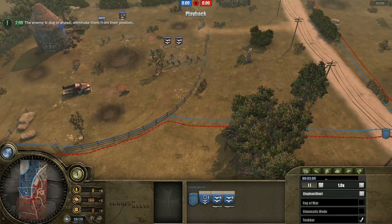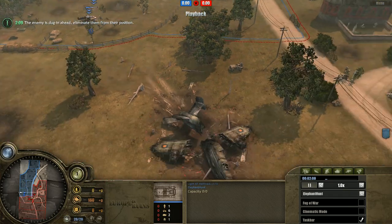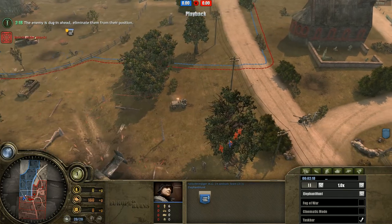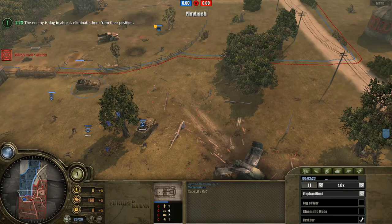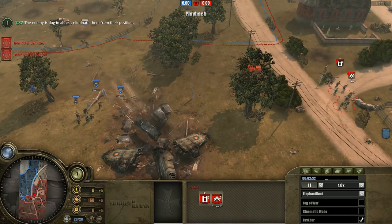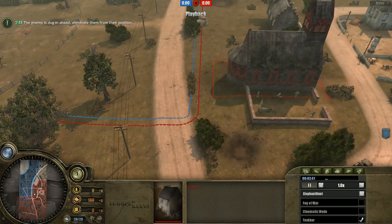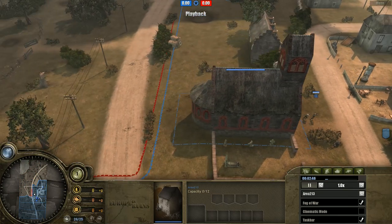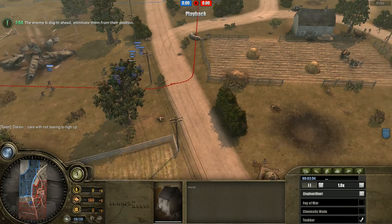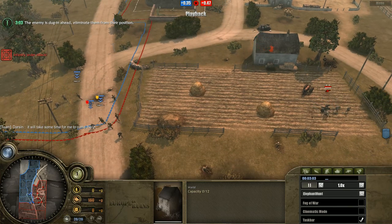Moving in, you can see Arya's excellent scouting play — he's using his Jeep to full advantage and has probably seen my light AT half-tracks, Shreks, and sniper already. I'm trying to go for a wide flank here. These fences make things tough, and I should be using the half-tracks to break them down. I've found the AT gun early and realize my light AT half-tracks aren't going to be viable right away, so I need to use my sniper heavily.